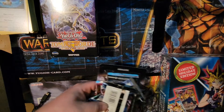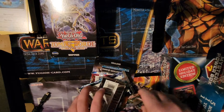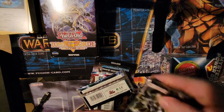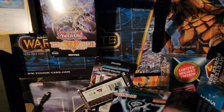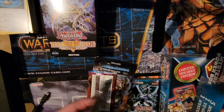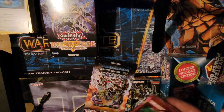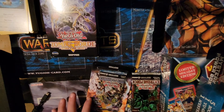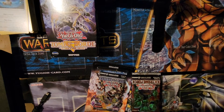We got some packs — first we have Hidden Summoners, Breaker of Shadows, Code of the Duelist, Breaker of Shadows, Extreme Force. This one has more variety than I like. Now let's open our second box and see what we got.